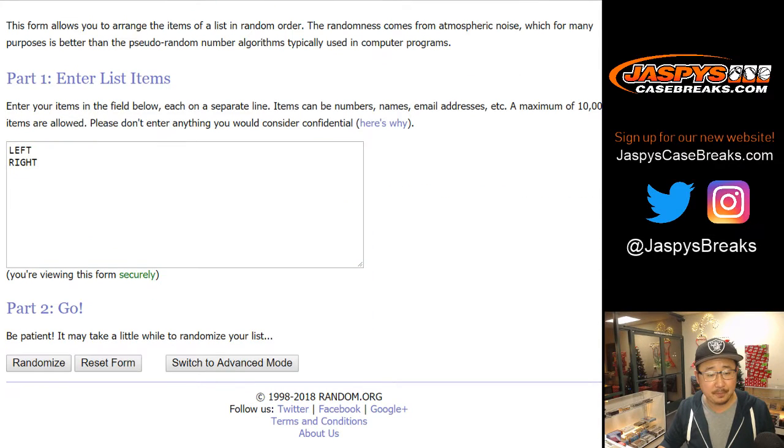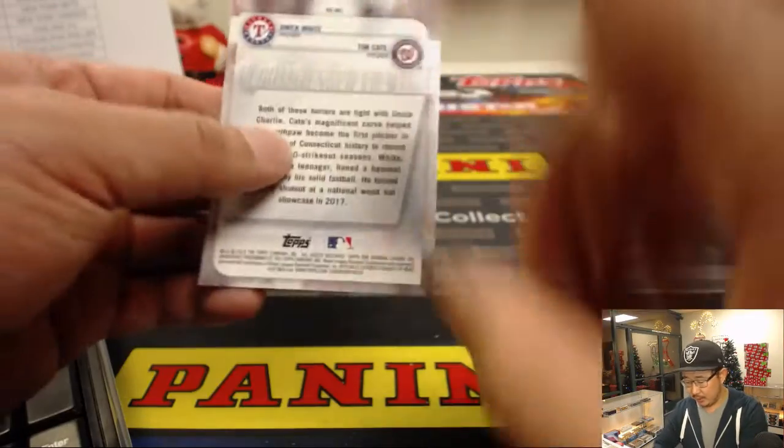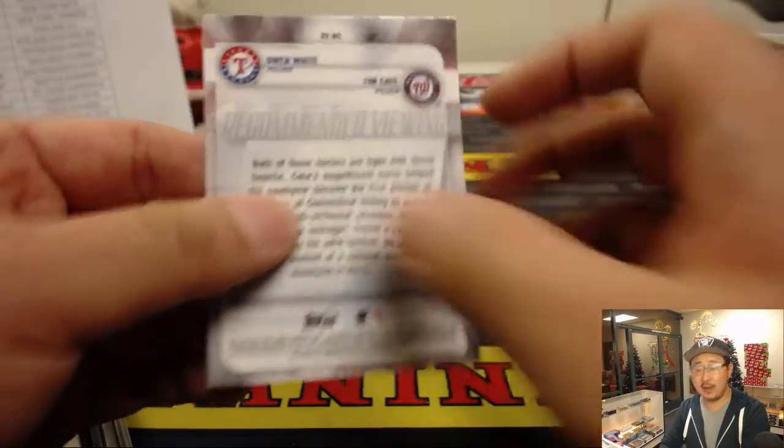Left, right first. One, two, three, four, and five. So right side will get them — all the right side teams will be getting these recommended viewing cards.